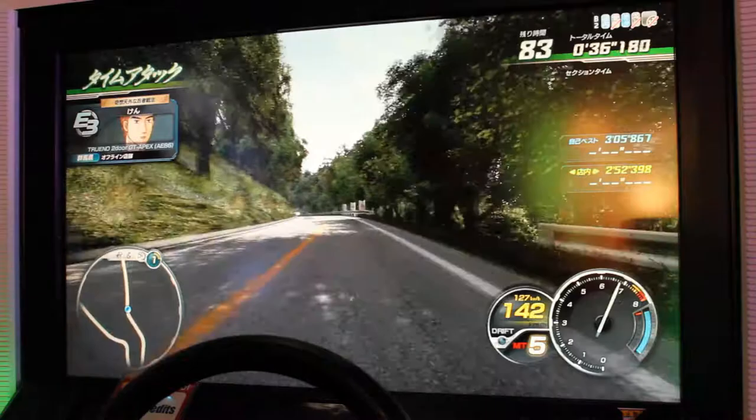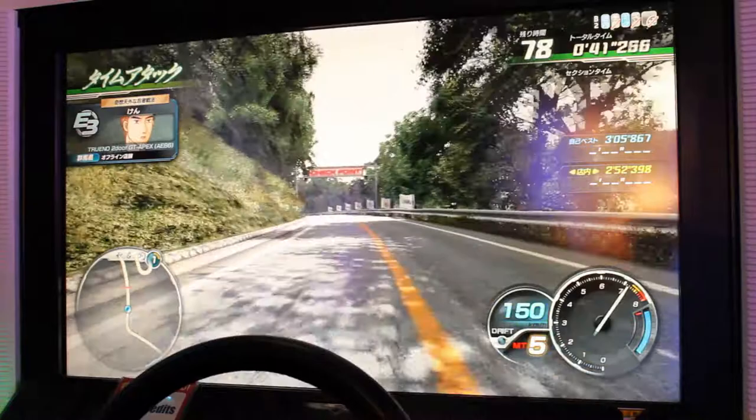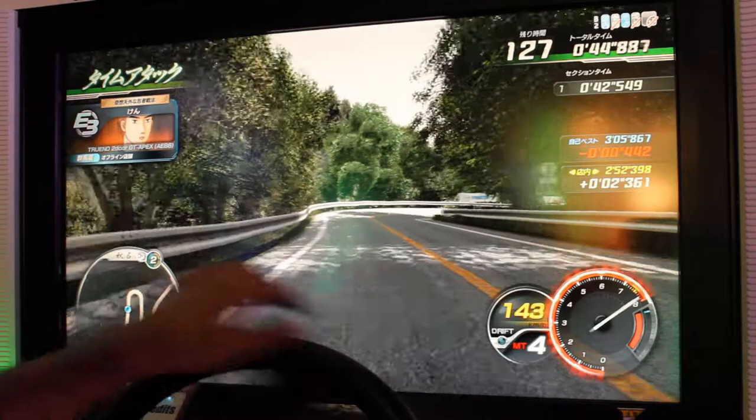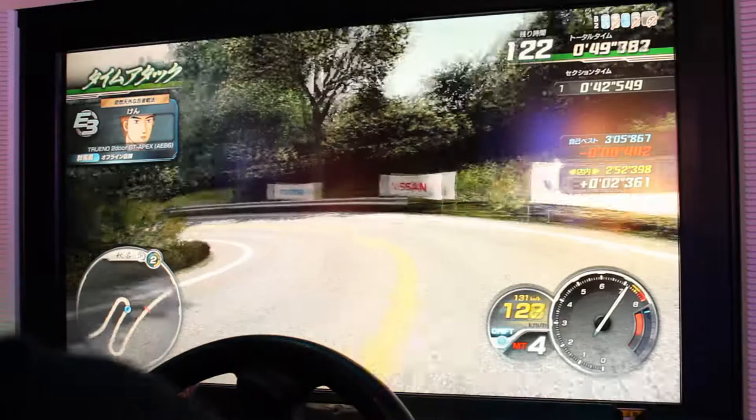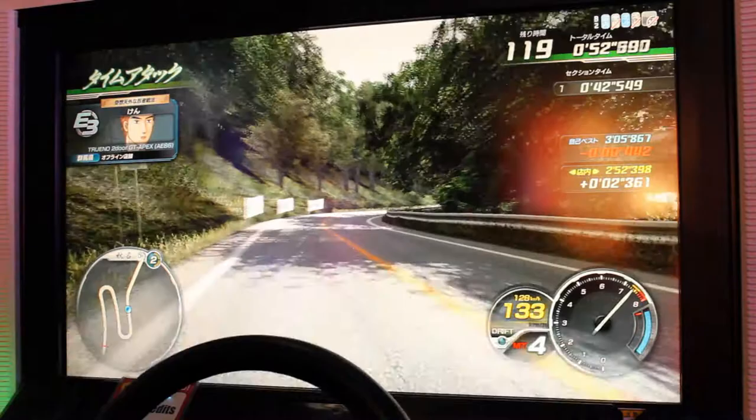The incoming hard right can be difficult to anticipate. Start wide, turn early, and gas off to clear it. Now for the double hairpin segment. I shift down to 4th and brake cancel six times as I approach the first hairpin, lock right, and gas off. The game registered an overdrift, but I counter steer to control it. While in 4th gear, I brake cancel five times, lock left, and gas off for the second hairpin. I shift up to 5th as I exit.